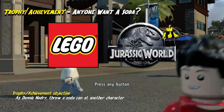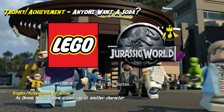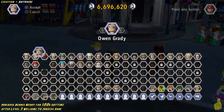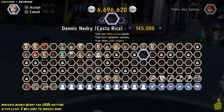Alright, this is basically going to be simple. We're going to show you this real quick and easy. As Dennis Nedry, you need to throw a soda can at another character. Notice it says character and not like enemy or dinosaur or anything like that. We did find out the hard way that you cannot just randomly throw a soda at a random innocent bystander on the street.